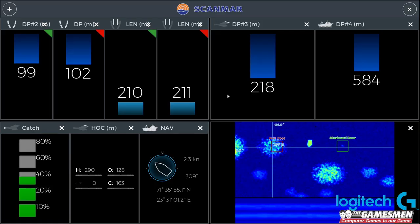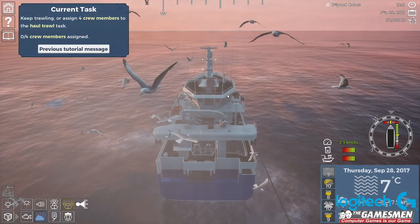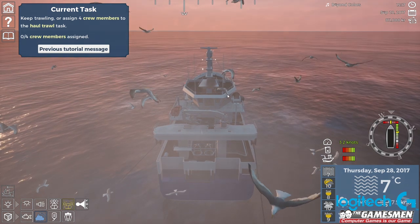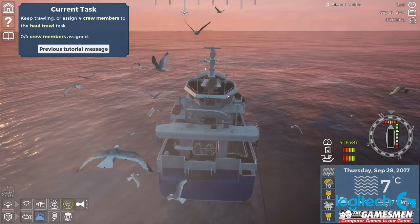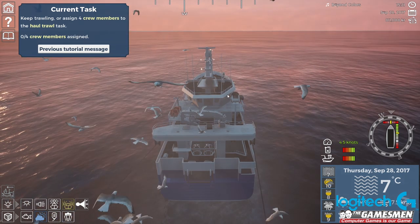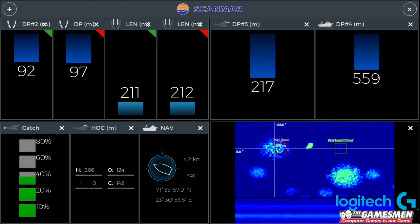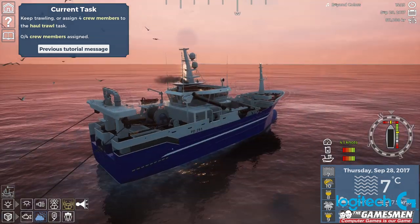I've still got fish to the left of us. If I use the left arrow we can try and move the doors, or we can try and turn left and see if that's going to help us pick it up a little bit. About 4.5 knots - we're still going a little bit too quick. I don't know if that's going to help us get this fish or not.